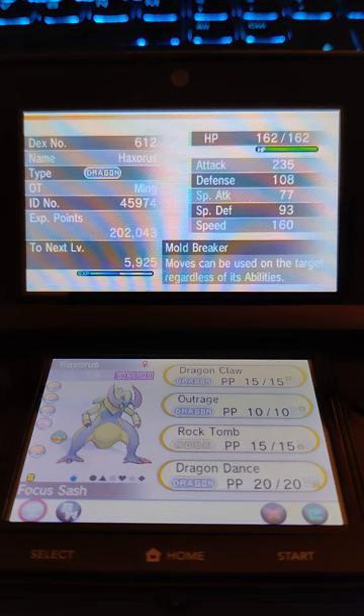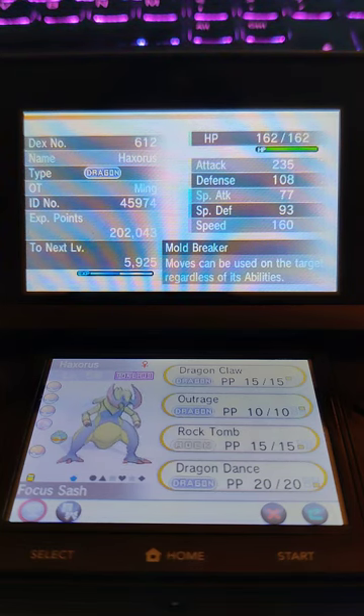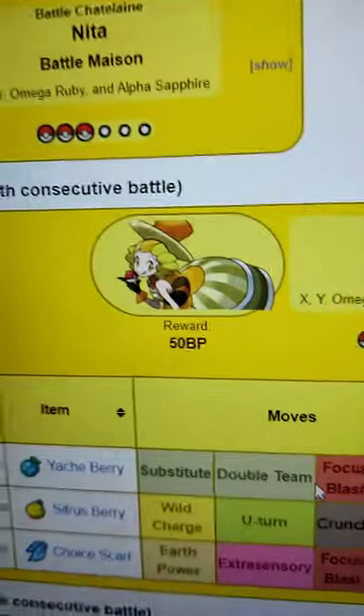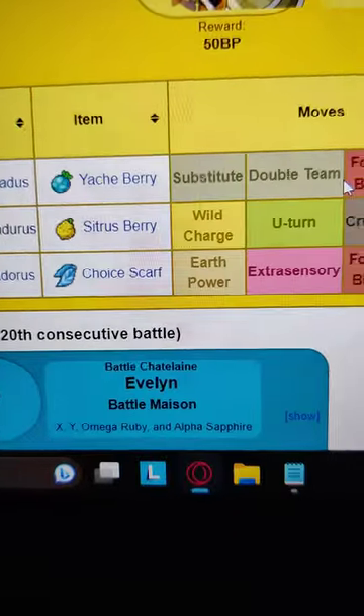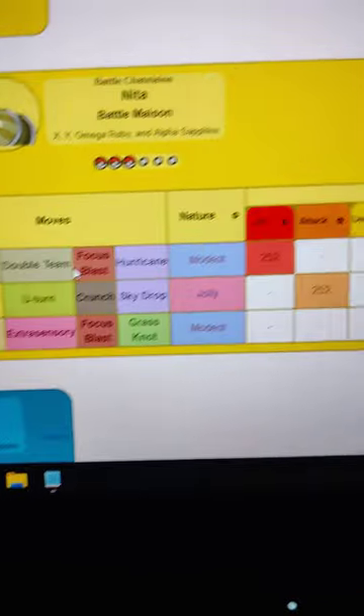Now I've got to do battle 50, which is against the Battle Maison head — I can't pronounce that, but I'll call her the Battle Maison head Nita. Her team is the three genies with competitive movesets, competitive items, and EV training.